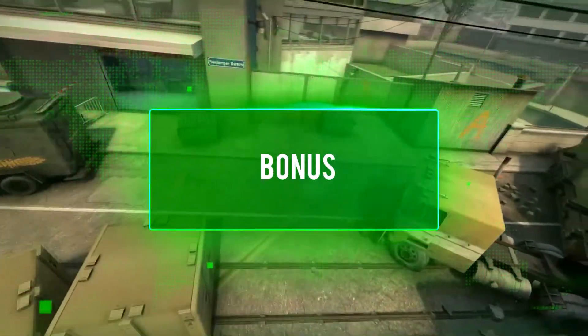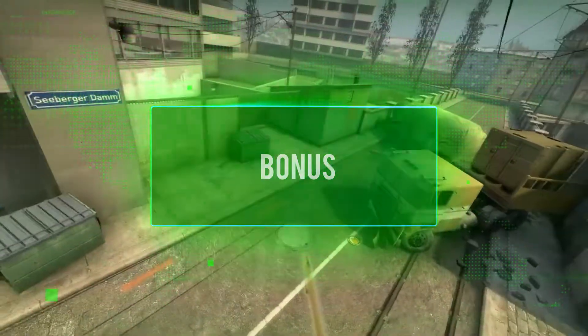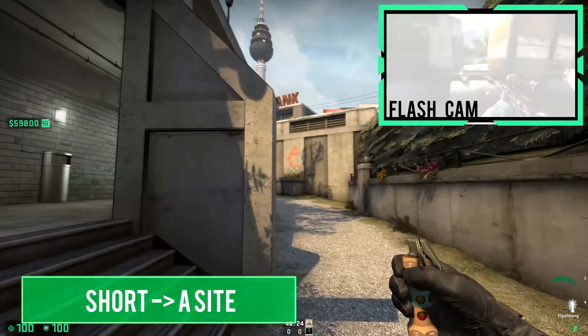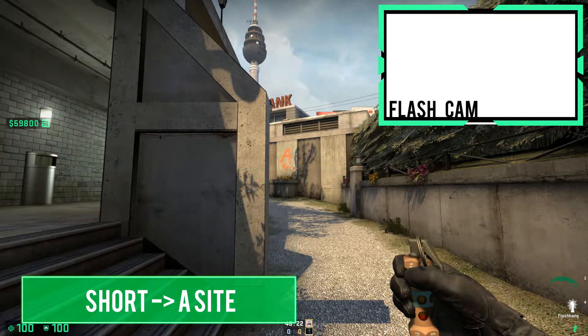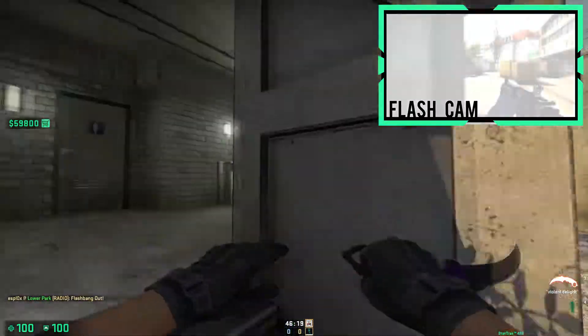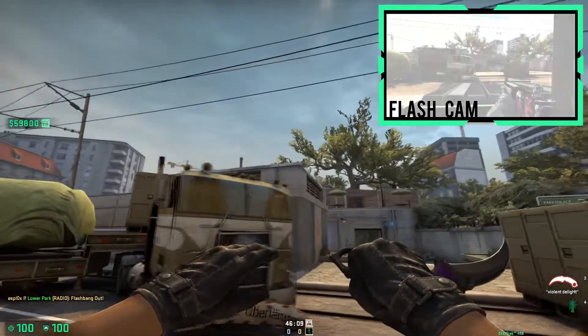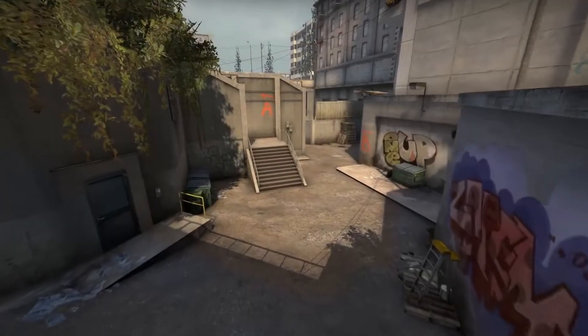This is not necessarily a pop flash, but as a bonus — a god-tier flash for taking A site. First line up with the center of this pillar, aim at the dart at the end of the arrow, and jump throw. This flash will not take care of the enemy at the back of default or in bank, but those spots can be mollied and smoked off respectively.